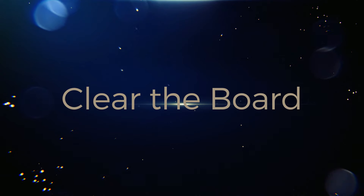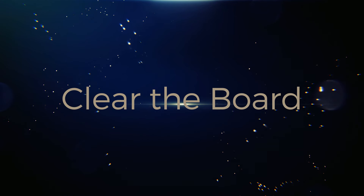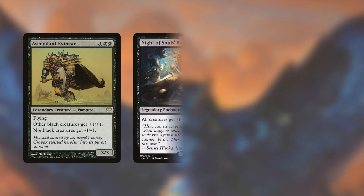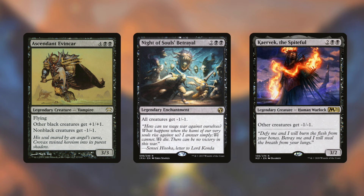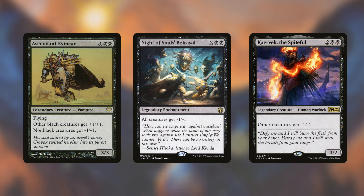Already in a lot of discussions, people have talked about Maha's ability of giving your opponents' creatures toughness 1, and it's quite abusable in mono black strategies. Some examples I'd like to highlight are Ascendant Evansar, Knight of Soul's Betrayal, and Karabek the Spiteful. These are static effects — all opponents' creatures have toughness 1, and with these giving minus 1/minus 1, those creatures will go to the graveyard immediately.